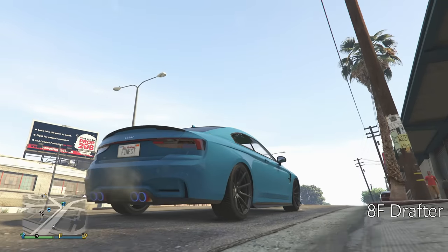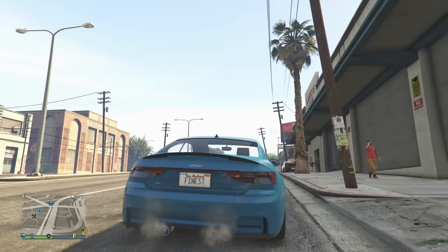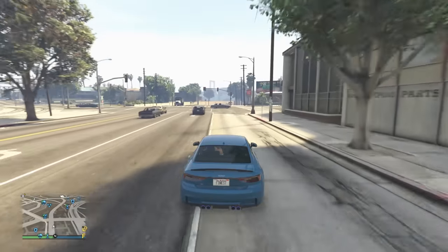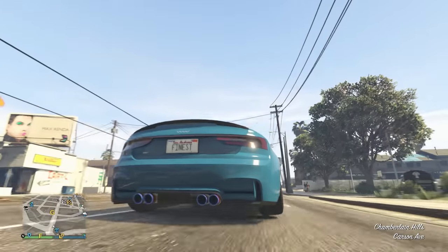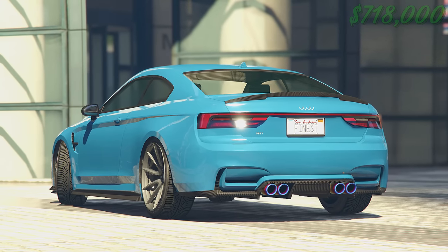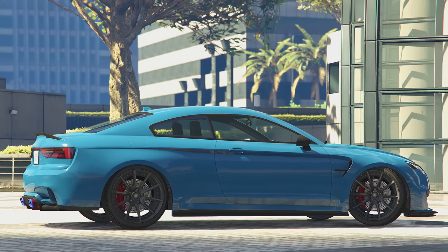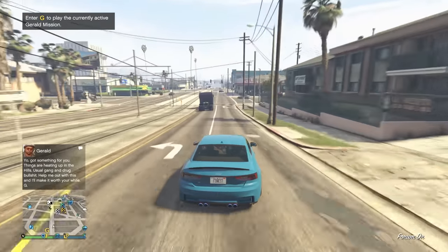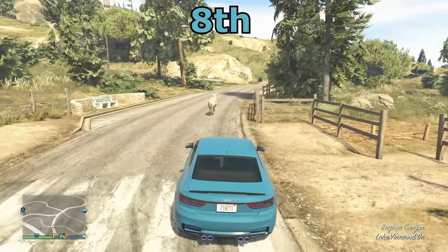The AF Drafter. It's nice to see an equal spread of different cars and different companies. The AF Drafter is well known for its handling and sound — I put it on my best sounding cars in GTA list as well. We're talking a crazy good price of $718,000. A good looking car that from the back looks really realistic, and it's made it onto many lists because of the sound and the price. It's weird to say, but a lot of these cars on the list are in the good value range. No wonder it's eighth place in the top 10.